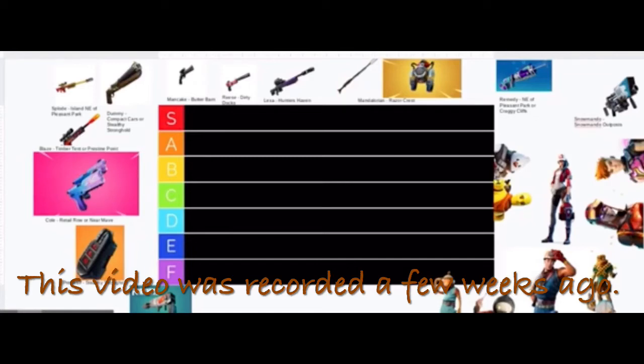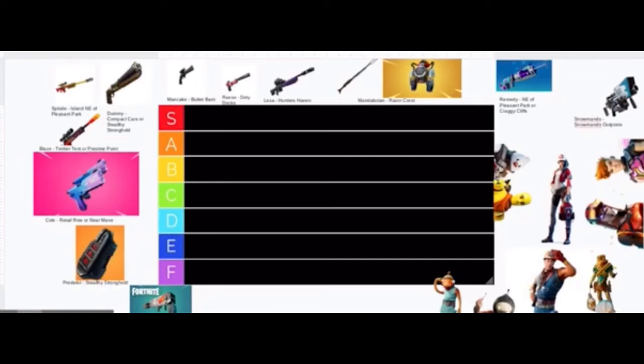Fortnite Chapter 2 Season 5 has introduced a brand new rarity called Exotic, which is a new weapon variant you can find around the map. It can usually be obtained from bosses, and today we are going to be doing a tier list for all the exotic weapons.